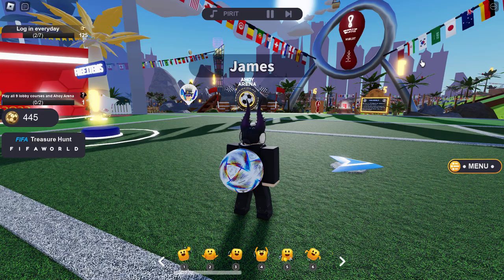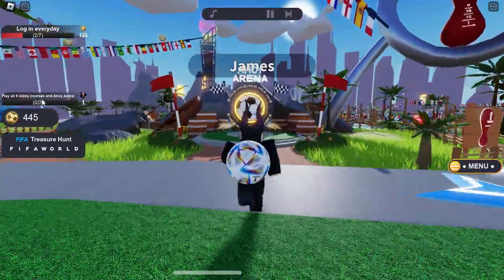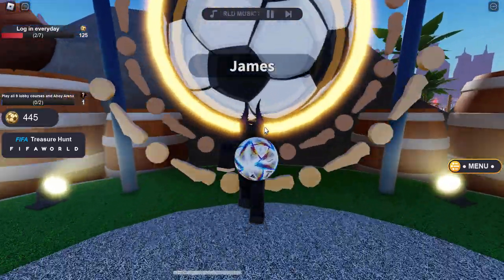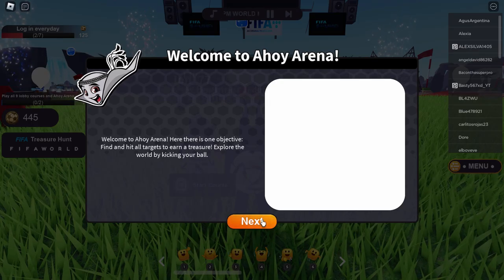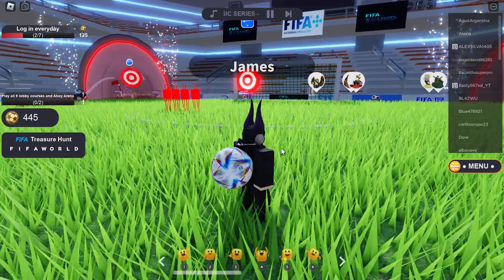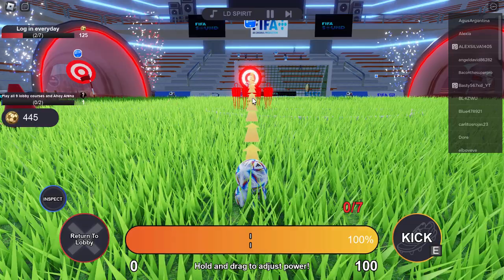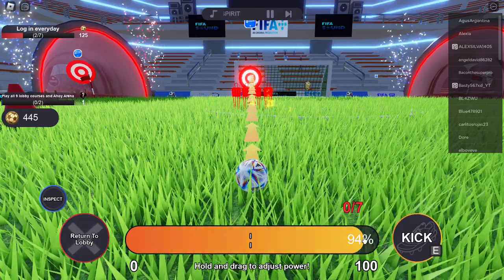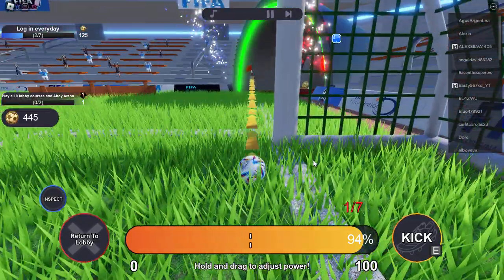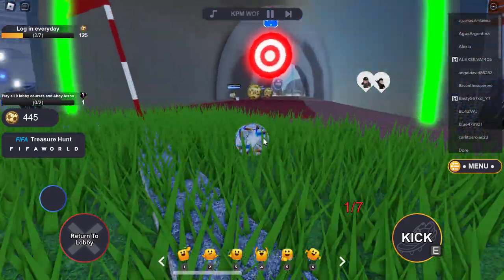Ahoy Arena is right in front of me and it's also shown on the quest. This game has lag spikes just like the Nike event, but we're going to go to Ahoy Arena. So we have to kick the ball at targets — you drag the power, then press E to kick it and hit the target. I got a nice lag spike there. This next target I can barely see.